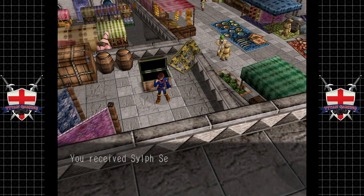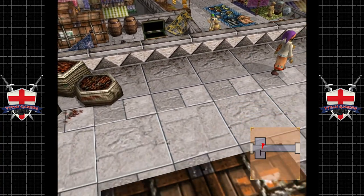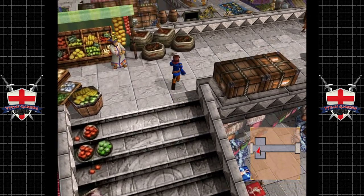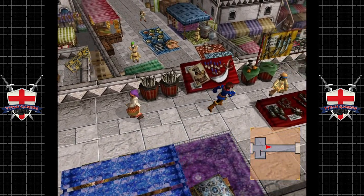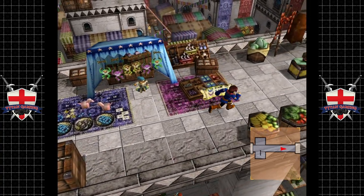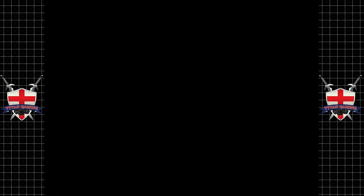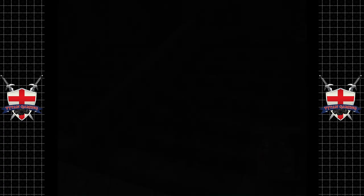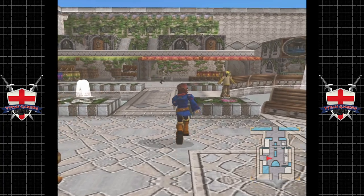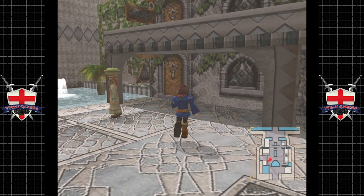We find the chest and received a Sylph Seed, which is good. Anyway, Aika isn't really Vyse's girlfriend though - it's a little bit weird. They seem a bit closer than your average friends, but they're childhood friends who grew up together so I guess that's normal. There is something else we can do here.